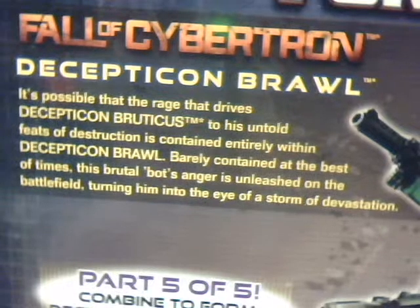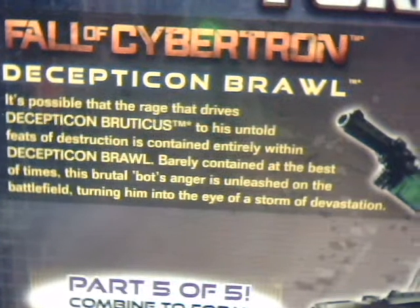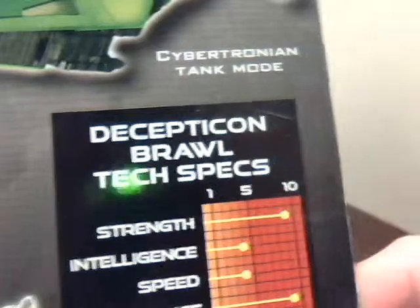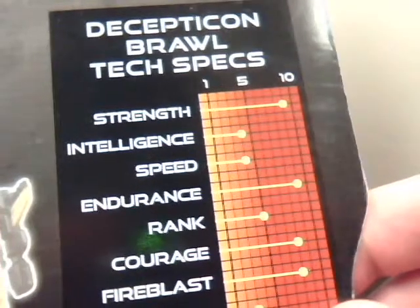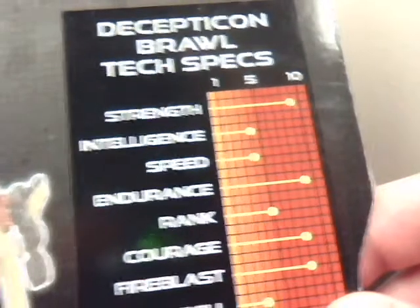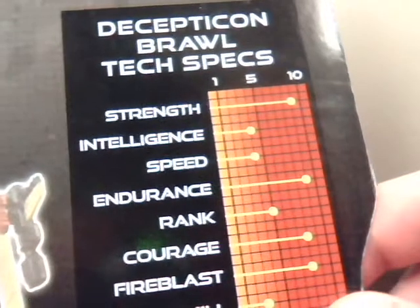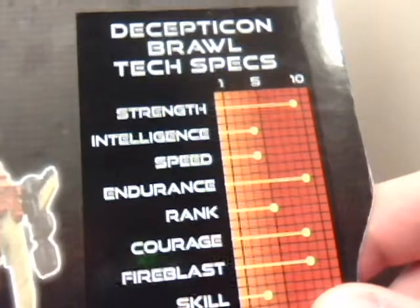Here's his bio — hope you have time to pause as soon as the camera gets into focus. His bio is out of the way so now we go on to his tech specs: Strength 9, Intelligence 4, Speed 4, Endurance 9, Rank 5, Courage 8, Firepower 8, and Skill 3. There's no other way to put it — he's a mighty glacier.